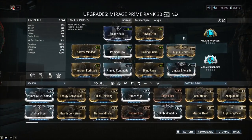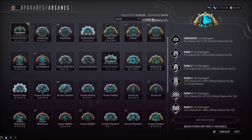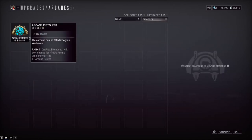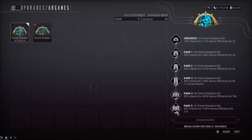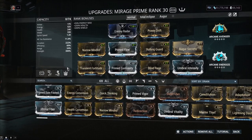There's also an arcane called Arcane Pistoleer — what that one does is give you 100% ammo efficiency, but you need to get a headshot kill with a pistol to trigger it. It used to trigger off body shot kills on pistols, but I think they fixed that. It's a good arcane, but Energized Munitions is much easier to trigger and works on everything immediately without swapping weapons.